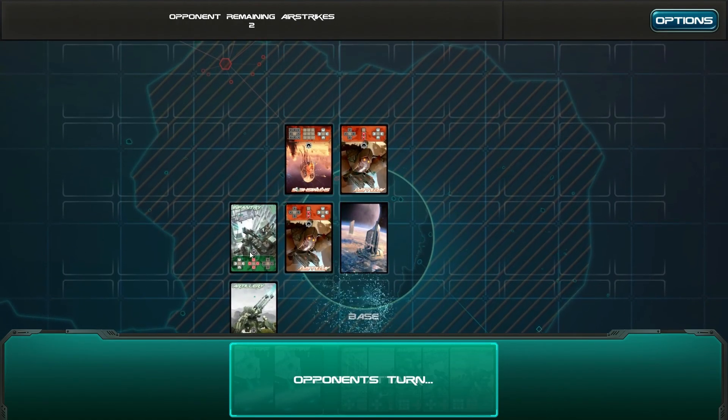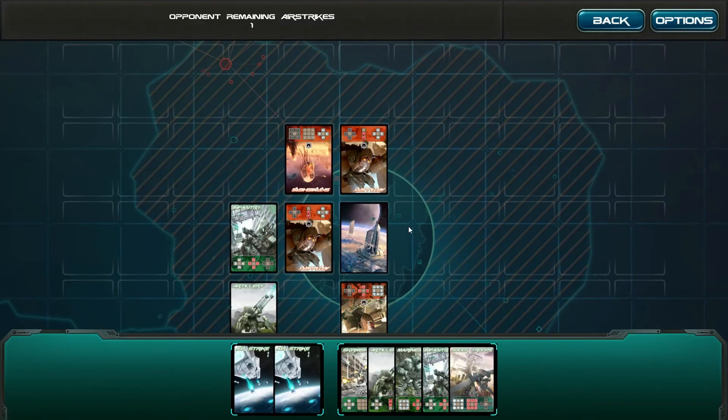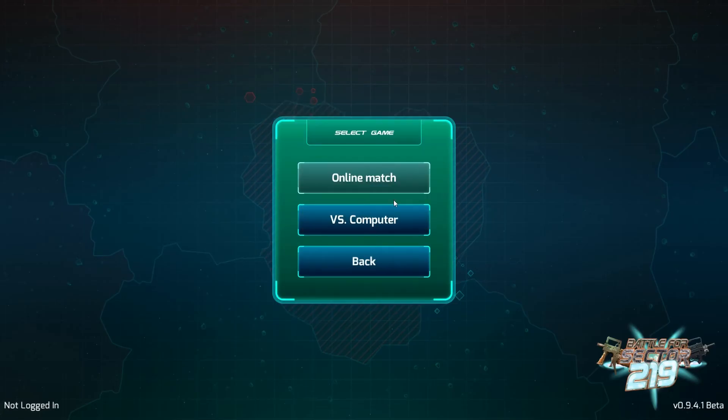So on each card you can see what each thing stands for, like their attack. What the — that was too quick, game. I am terrible at this game apparently.